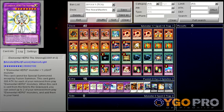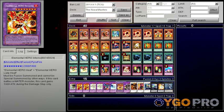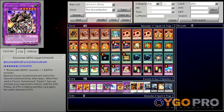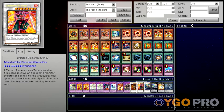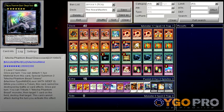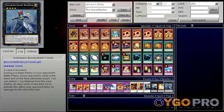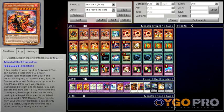The extra deck has one Great Tornado, double Nova Master, double Shining, one Escuridao, one Absolute Zero, one Elemental Hero Inferno, one Elemental Hero Gaia, one Sword Dragon Archer Fiend, one Crimson Blader, one Ally of Justice Catastrophe, one Draco Sack, Big Eye, and finally one Evilswarm Bahamut — because this card is OP.